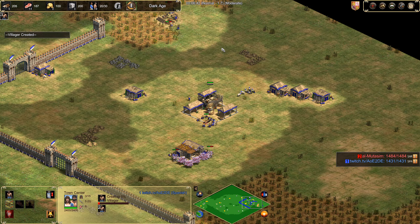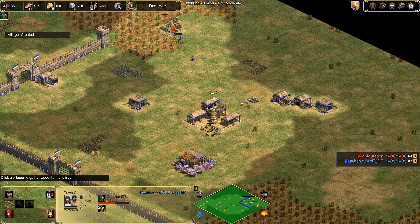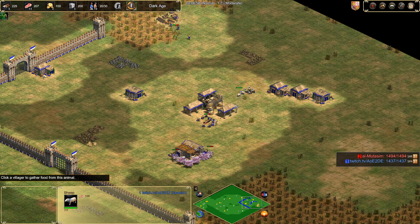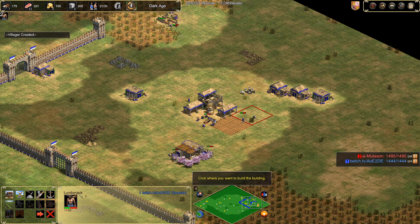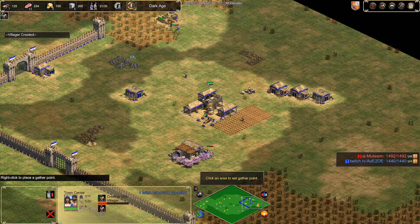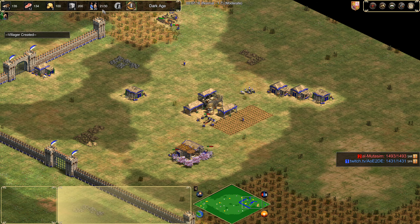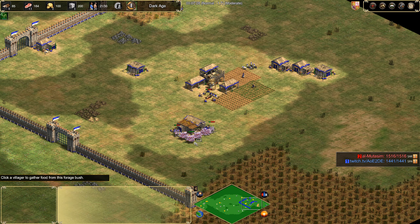Normally we would then send 4 to wood at this point on the second lumber camp, but here we're just using the 1 lumber camp and sending 2 over here. We also want to build as many farms as we can afford. We can afford 2 more, but now we need to build the mining camp at 21 pop. You want to shift queue your villagers to take them around 2 on each side.